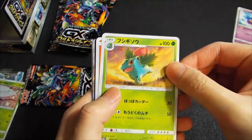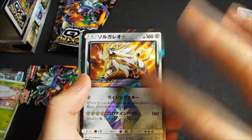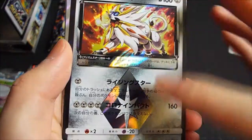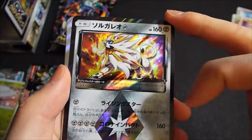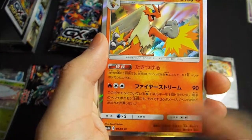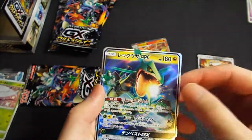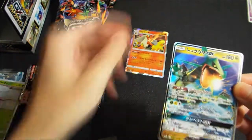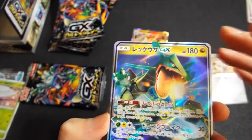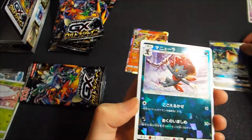Fushigi no Tane — that's Ivysaur. That's Hitmor. Solgaleo — and this is our Prism Star card. Rising Star — that's a really good attack. Glalie is our holo rare, from Dragon Majesty. And then our GX is Rayquaza. This is a cool card. Even though it wasn't nearly as hyped as when it first came out, it's still cool to get a Rayquaza. This is my GX.